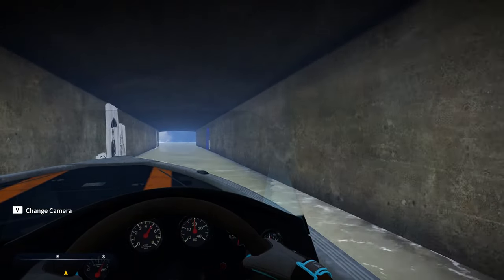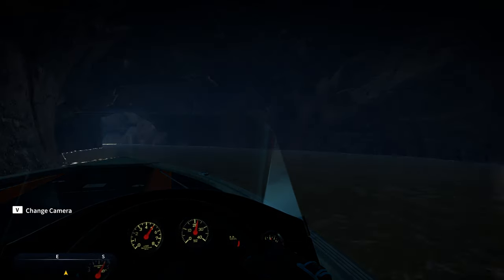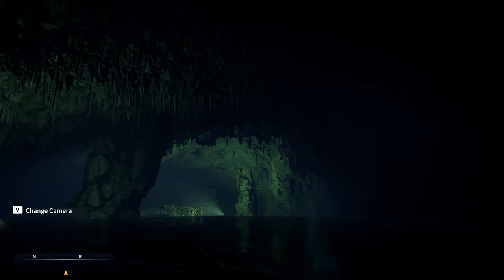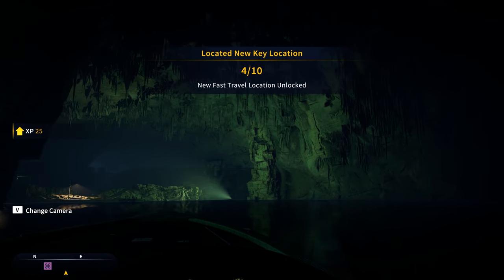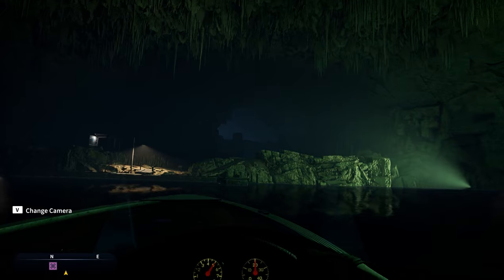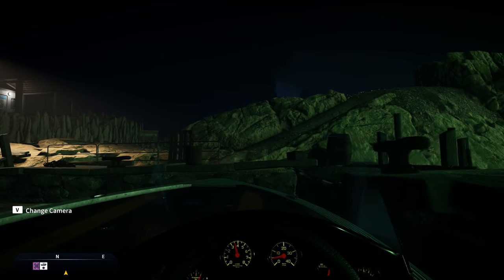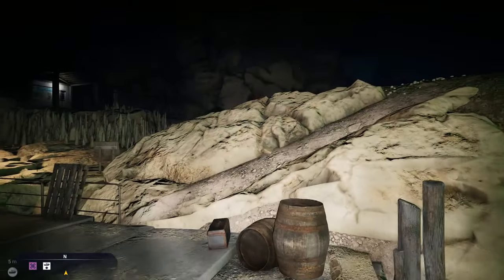Now we're entering the cave system everyone's been looking for, and it's such a brilliant place — the devs have done a great job on this. I love the lighting; you've got sort of a malachite green color with an eerie mist. It's really atmospheric. If you think about where an eel is going to be, it's going to be in a cave like this — it's sort of like treasure hunting.